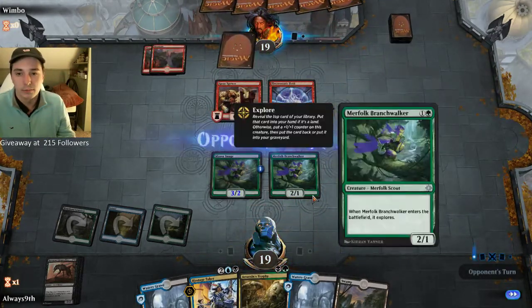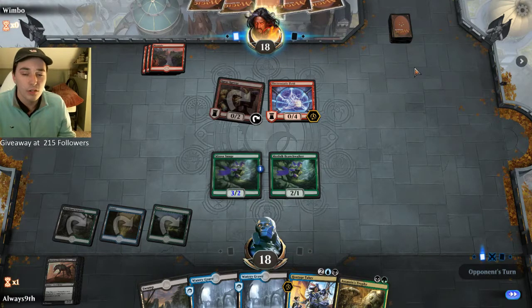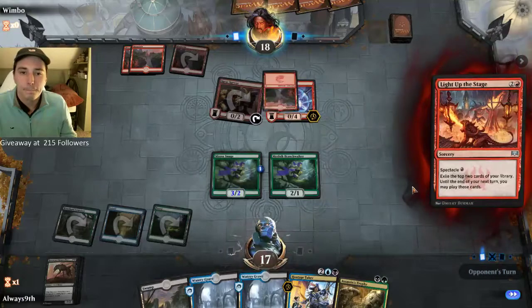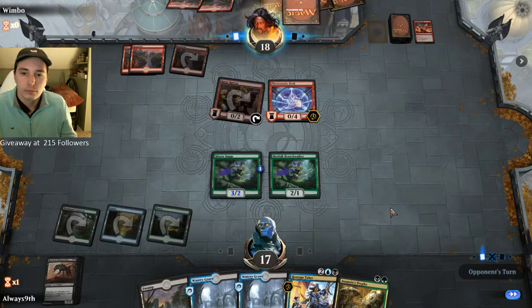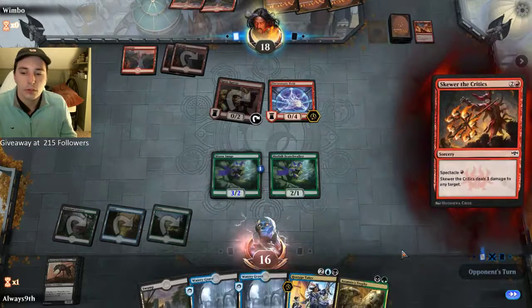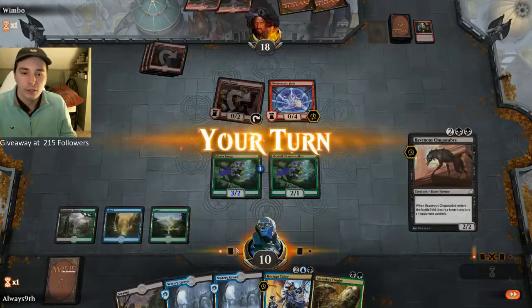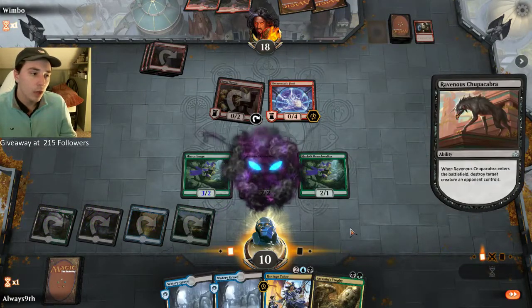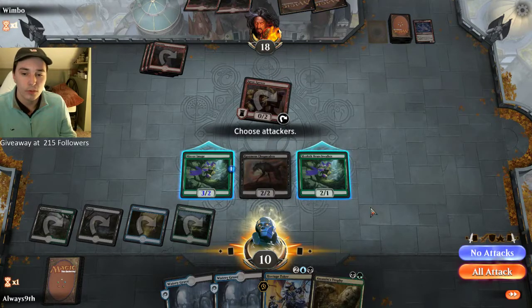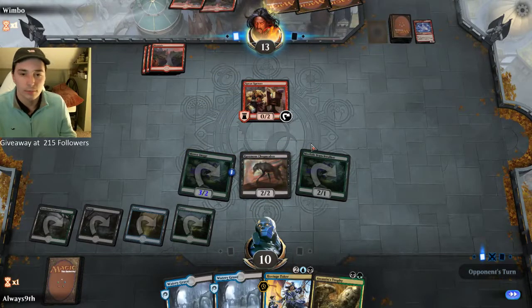We're both going to 19 then 18. Opponent probably plays some Spectacle cards — maybe Light Up the Stage, maybe Skewer. Light Up the Stage, yep — reveals two lands, very unlucky for opponent. I'm going to get Skewered. The Electrostatic Field is doing a lot of work here, getting value. We're at 10, which is relatively low. If he has three burn spells in hand, we are dead, which would be very unfortunate. Really shows the power of this deck.